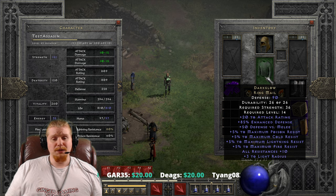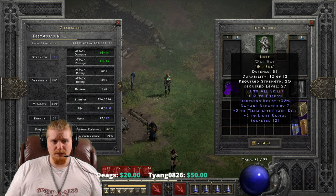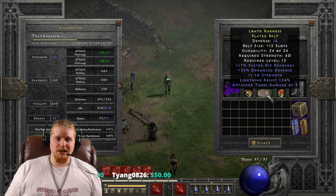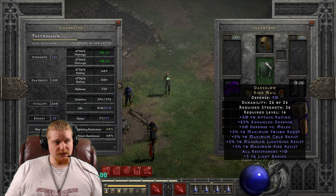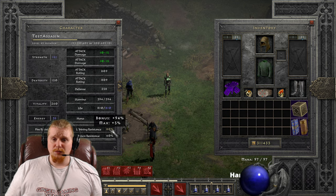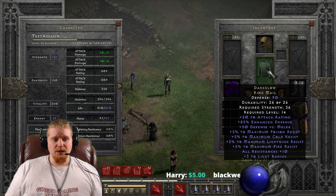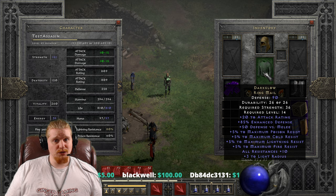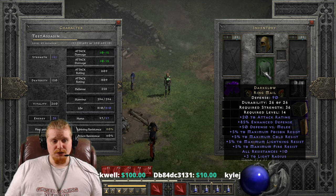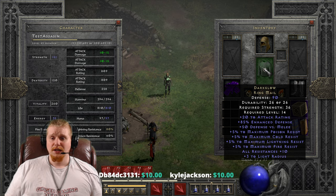This can be combined with other items. For instance, if you were to wear the full Erathas set — which is the helmet, the amulet, the gloves, and the belt — the Erathas set gives 10% to all maximum resistances. With Dark Glow, that would be 15% to all maximum resistances, and you'd be looking at a total of 75 plus 15, which is 90% to all resistances. So at level 15, which is the level that you can use Erathas, you could be wearing Dark Glow Ringmail and the Erathas set for a total of 90% to all resistances.